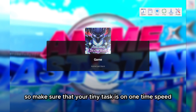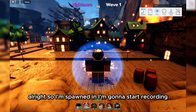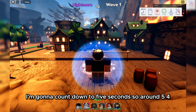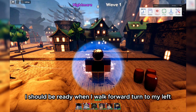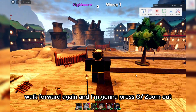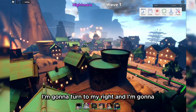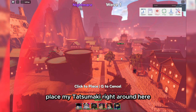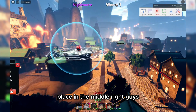Make sure that your Tiny Task is on 1x speed. So I'm spawned in, I'm going to start recording and count down 5 seconds. Around 5, 4, 3, 2, 1 — I should do it already. I'm going to walk forward, turn to my left, walk forward again, press O, then turn to my right and place my Tatsumaki right around here.